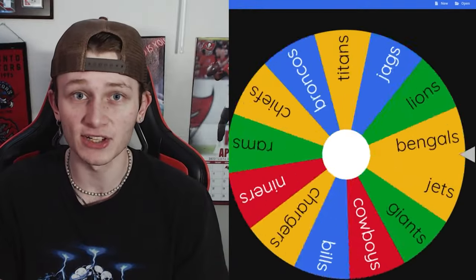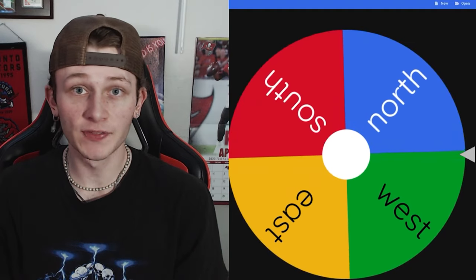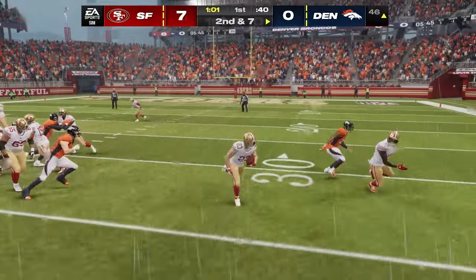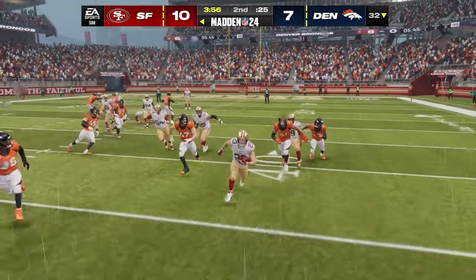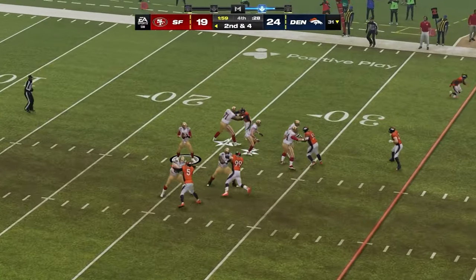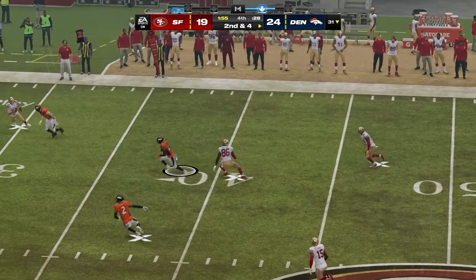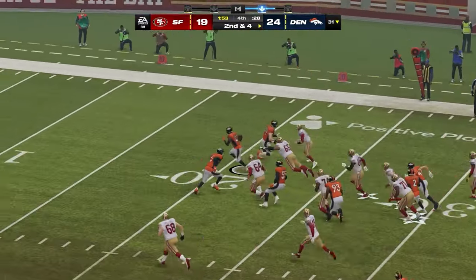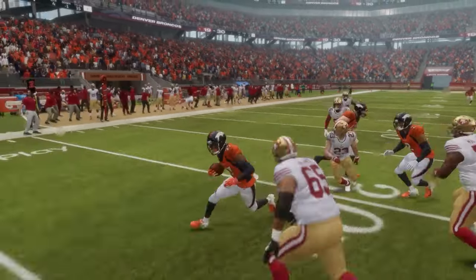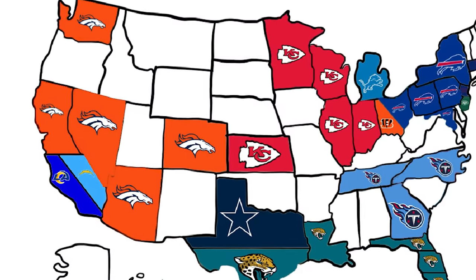The Denver Broncos — with Davante Adams and Budda Baker — head north to face the Niners, who have DK Metcalf. The game has been great. With two minutes to go, the Niners need a touchdown to win, and on the first play Brock Purdy throws a pick that gets returned for a pick-six, eliminating the Niners instantly. What a play by Denver — a 31-19 victory. They take Nick Bosa and a ton of the West.